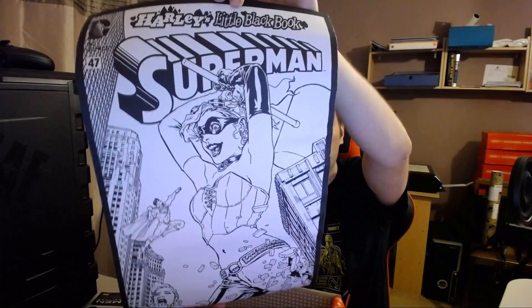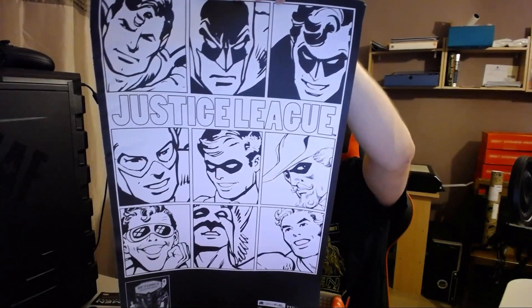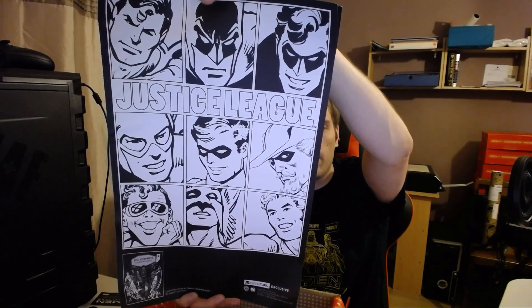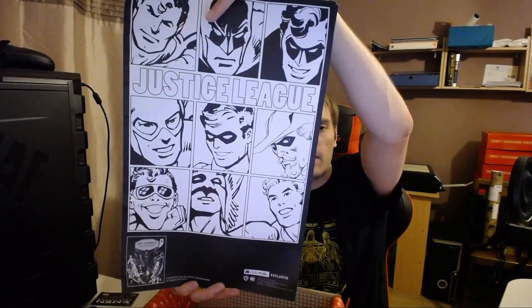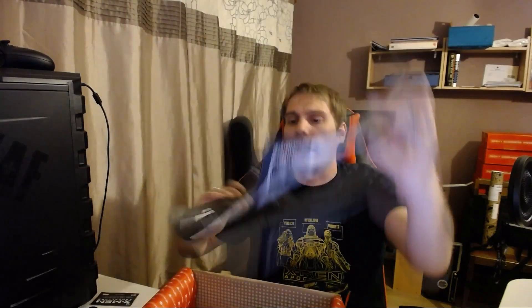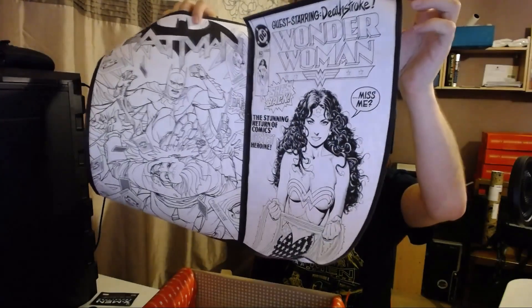It's two posters! We've got Harley Quinn's Little Black Book with Superman on one side, and on the other side there is the Justice League, which has Batman, Robin, Superman, Flash... there looks like two Robins. I'm not so great on Justice League so I don't know all of them. There's also a Batman one and a Wonder Woman one - I think these are like comic book covers. They're a little bit beat up though.